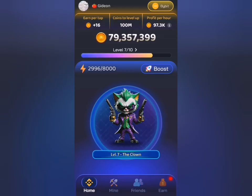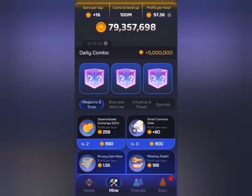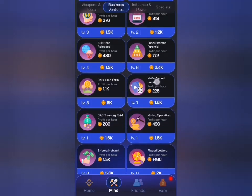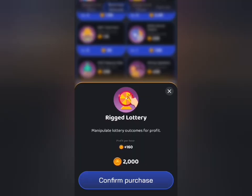Hello, good day everyone, welcome to today's Mafia DAO daily combo. Let's head to the Mine tab and begin to select our cards one after the other. I'll head to the Business Ventures tab and look for Rigged Lottery, which is this one on screen.